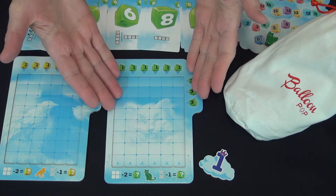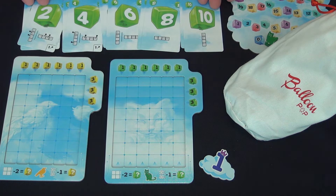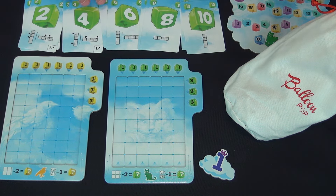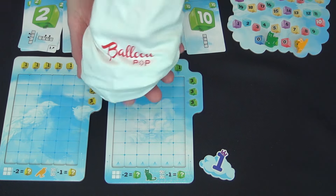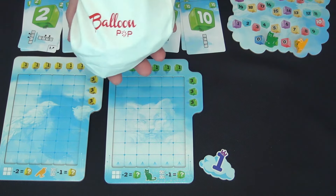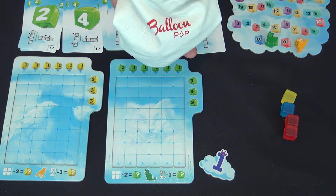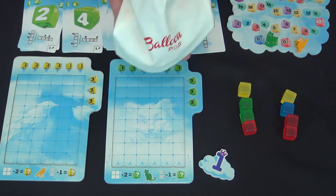Each player in Balloon Pop has their own player board where they will place balloons that subsequently pop. They have a set of cards numbered one to ten with symbols on them — one and two share the same symbols, three and four share symbols, and so on up to nine and ten. The game lasts eight rounds. Each round you draw sets of four balloons from the bag, with as many sets as the number of players. So in a two-player game, two sets of four balloons, and you put them out in a line.